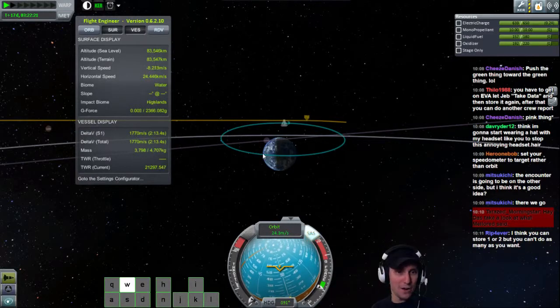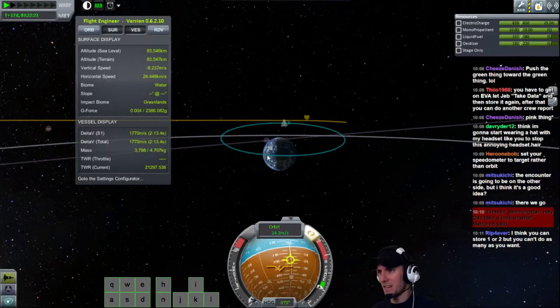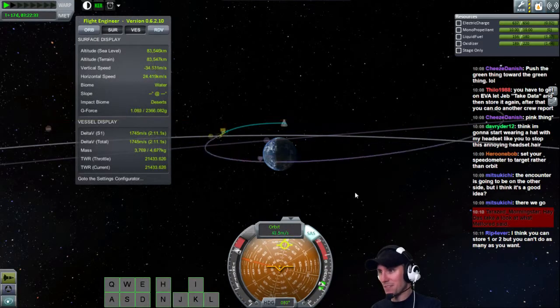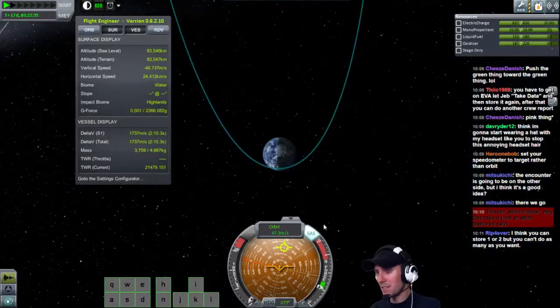Just point straight down and burn all this delta V at Kerbin. It was like 20 days or something to get home. Let's keep 5 just in case I screw up, and burn it straight down at Kerbin. That did not work.